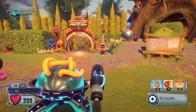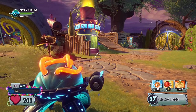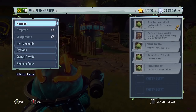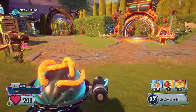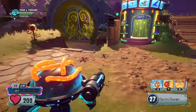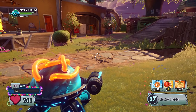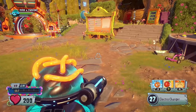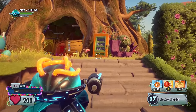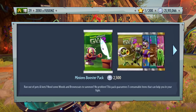Today, to celebrate the brand new update, I'm going to be doing a 3 million coin pack opening. I actually have almost 26 million coins to spend, but I'm not going to spend all of those today. I got given 25 million coins from EA, so we're going to be spending 3 million today on the brand new Zany Zombopolis pack.